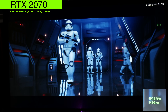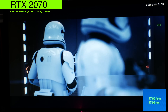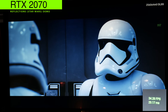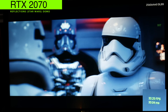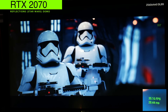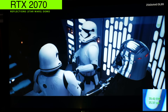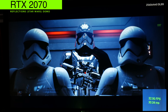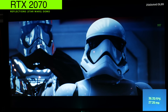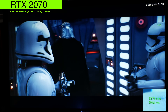Now we have the MSI RTX 2070 Gaming Z, and we can already see frame rate above 40fps. It's dropping down to around 35, bouncing between 35 and 40. As they head into the elevator it dips just below 30fps, with 29 being the lowest we've seen so far — still much better than what we saw from the Pascal cards running this ray tracing test.